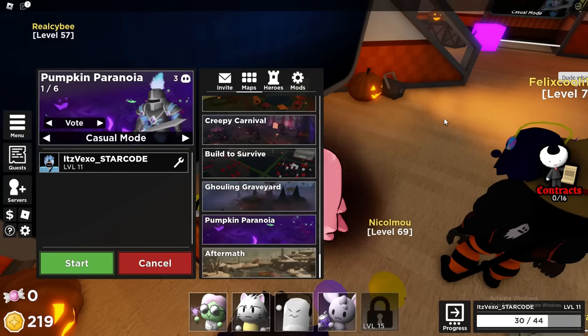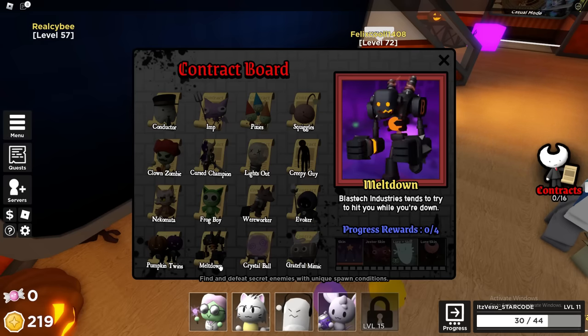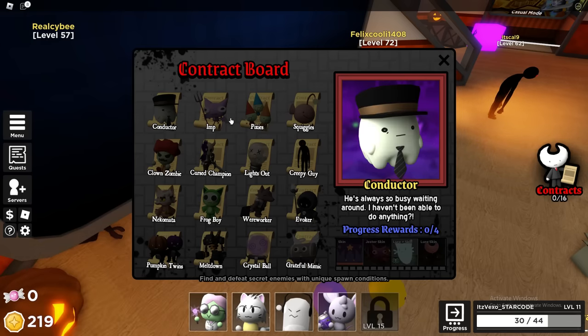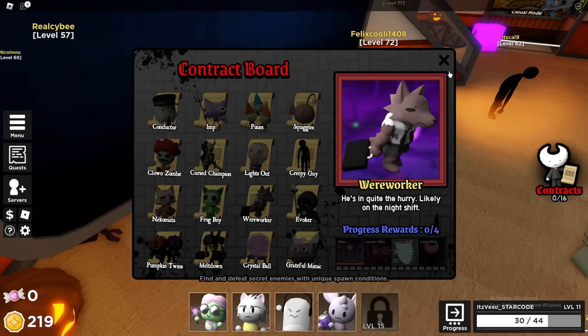For the Meltdown — the last contract — it says 'Blast Tech Industries, kick you while you're down.' To get this, just play the map. It says 'find and defeat secret enemies with unique spawn conditions.' To get all of these contracts, there is a rare chance of each one spawning in, so it's down to luck. Just keep playing the Halloween maps and they will rarely spawn. That's how you get all of them — thanks for watching.